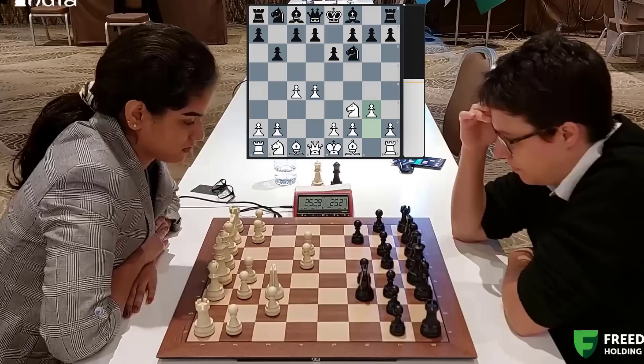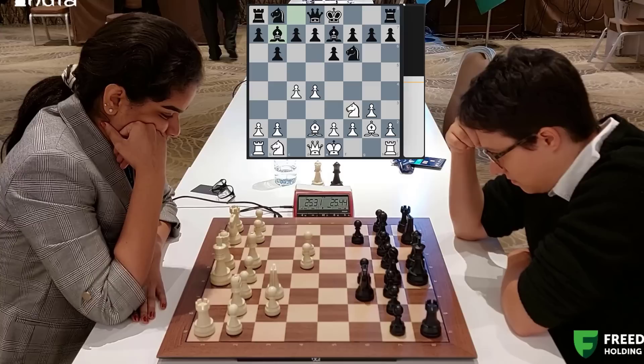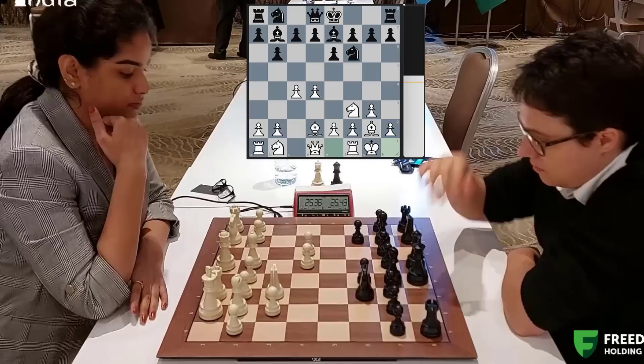The g3 variation is played. A check is a very common move in such positions, provoking bishop d2 and then you drop back your bishop. That is smart. She brings her bishop back. Bishop goes to g2. Bishop b7. And now white simply castles. Very steady, simple opening played by both players.